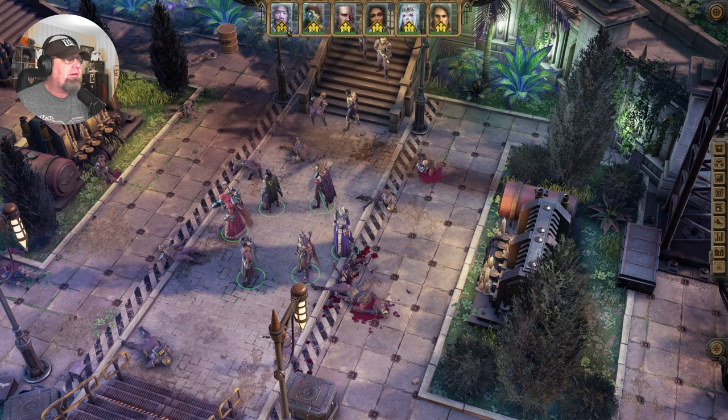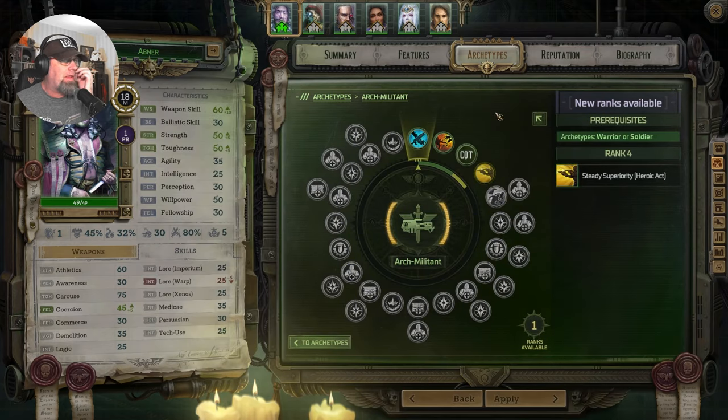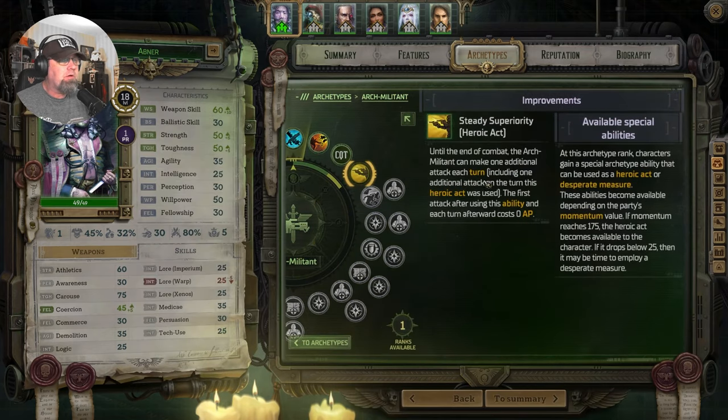We need to do some level ups real fast. We've landed on Janus, we had a nice little fight. And it looks like this one will go by quickly, because it looks like we don't have a choice on this one. We're going to get our Heroic Act for our second Arch-type.